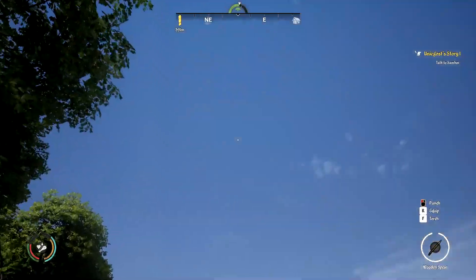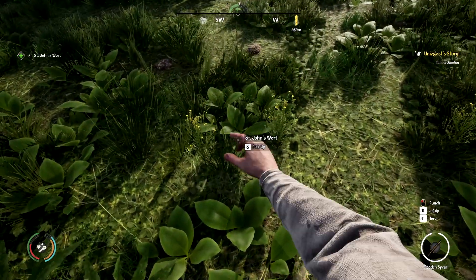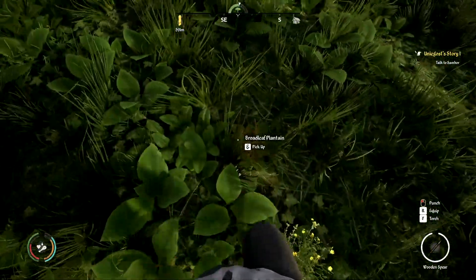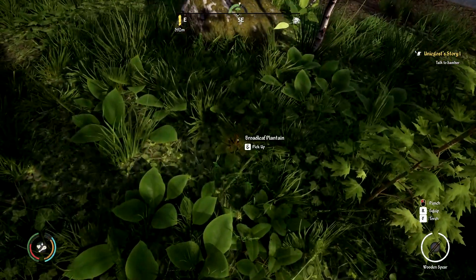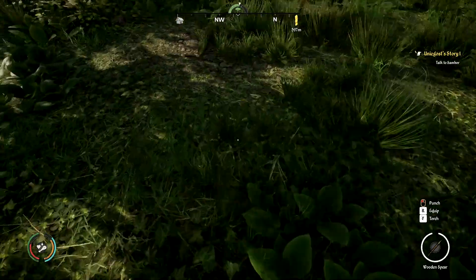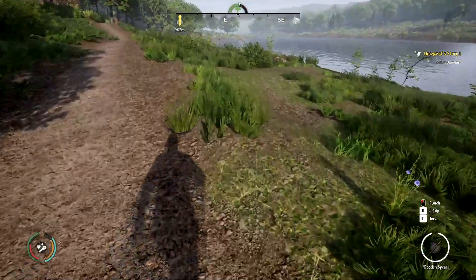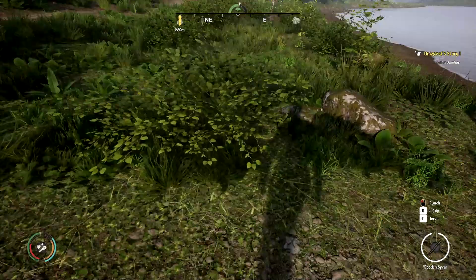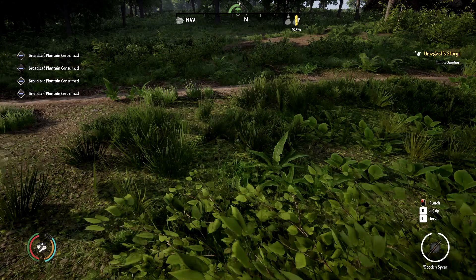We might as well check out this village too. We still gotta look for some health items. There's a lot of St. John's Wort just showing up out of the blue. We'll pick up some rocks as well. Broadleaf plantain — okay, so broadleaf plantain has a brownish hue to it, so now we know what we're looking for. There's a broadleaf plantain — nearly walked right over it. We'll eat it and get our health back to full.